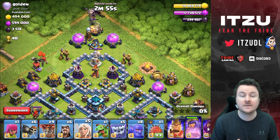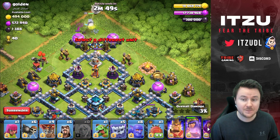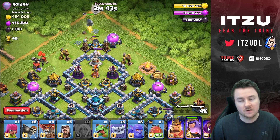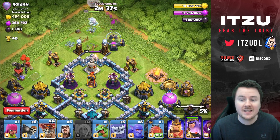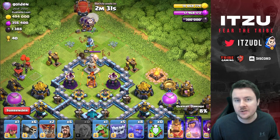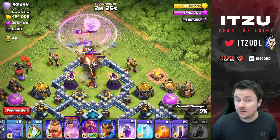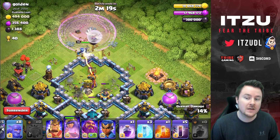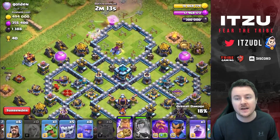Let the queen decide which way she's going. On this base we have good pathing to the town hall, so we do not need the Yeti blimp for the town hall. Instead, I'll send the blimp in for the inferno tower. My queen can walk to either side — left side would have been better because of the wizard tower, but she's going right and that's fine.